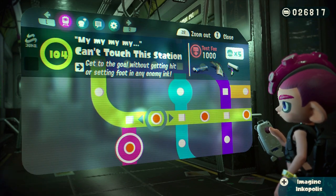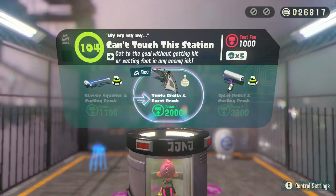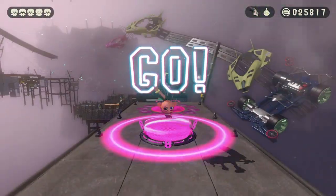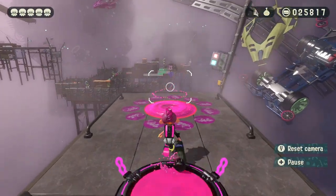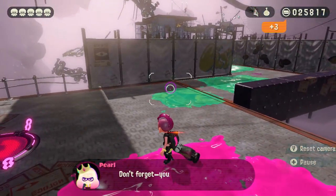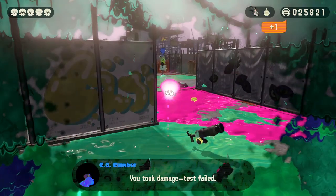Moving on to I4 — 'Can't Touch This Section' — get to the goal without getting hit or stepping in enemy ink. We have a good amount of weapons to use, but they want us to use the umbrella and splat bomb combo. All you gotta do is get to the goal without taking any damage. This is why we have the umbrella — it's like a shield. Oh, I got damage already, that's terrible.